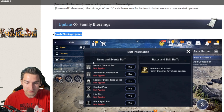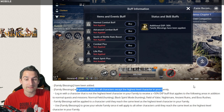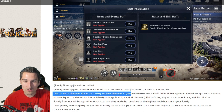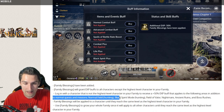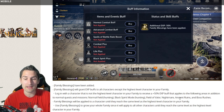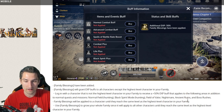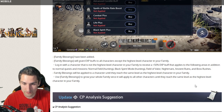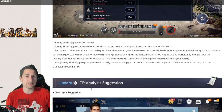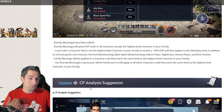Update: Family Blessings. An additional 50% experience Family Blessings buff has been applied. This will grant experience buffs to all characters except the highest level character in your family. That's actually really cool — log in with a character that's not the highest level to receive a 50% experience buff applying to normal field hunting, black spirit mode hunting, field of valor, nightmare, ancient ruins, and boss rushes. Family blessings apply until that character reaches the same level as your highest. Right now we're in an experience push on mains so we won't use it much, but for gearing and leveling alts, that's going to be great.